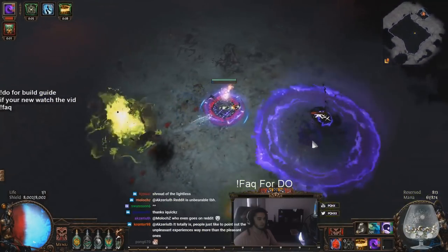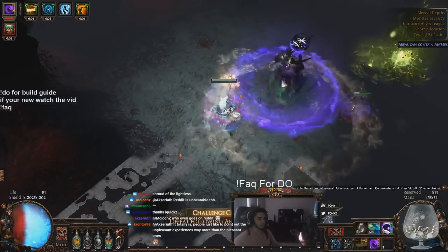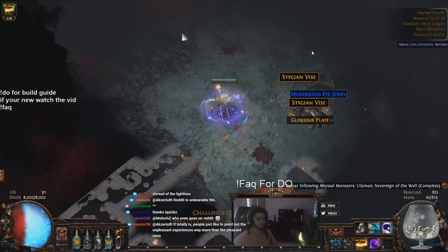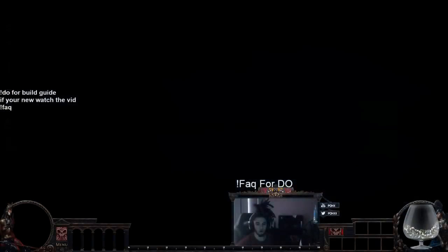I'm basically going to be spam farming Shaper Toxic Sewers for probably the next couple days — not because of any specific drop table from Toxic Sewers, I just really like the layout and it's fun to do things differently. It's not Strand, right? So I'm going to Alt F4 out of this and show you guys the current character.